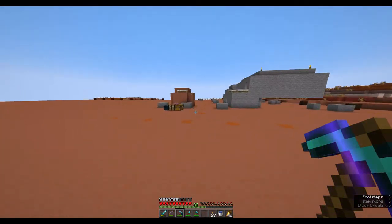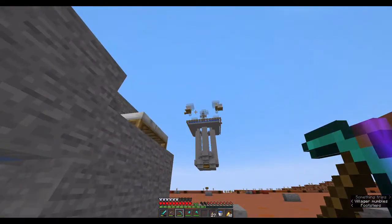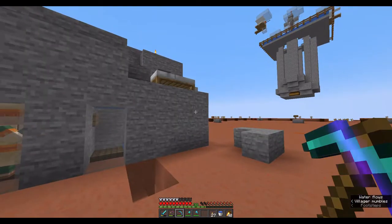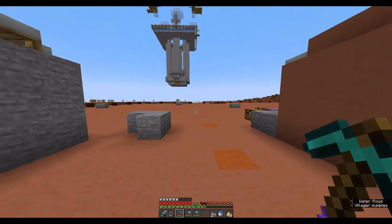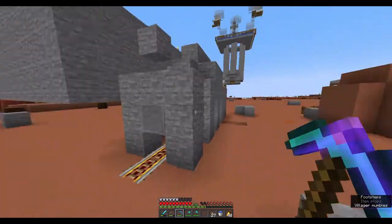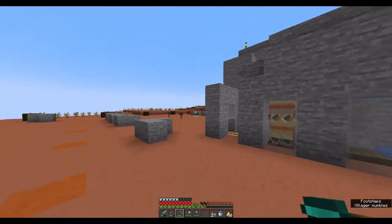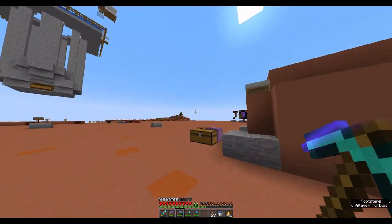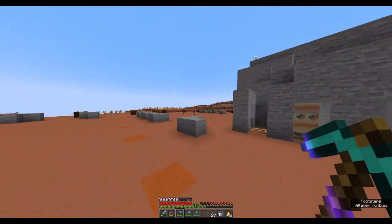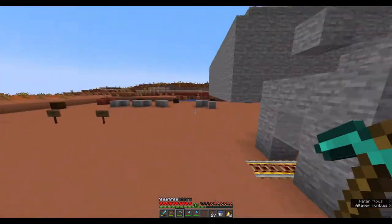In other news, we still have the villager breeder. However, I'm not actually sure if it still works because it might be treating that as the same village. I'm pretty sure it needs to be around 64 blocks away — not sure about the exact numbers. I'm gonna try moving it over that way if it still doesn't work out, and if it still doesn't work, I'll probably move it further over and change up our plans for this area. Plans aren't really nailed down, so we're pretty flexible right now.